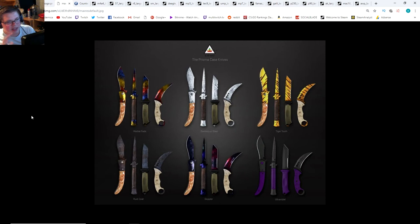And lastly, we have the exceedingly rare items — the knives of this case. This includes all of the new knife types like the Talon and the Stiletto, in patterns including Tiger Tooth, Damascus Steel, Marble Fade, Russo, Doppler, and Ultraviolet. Very cool. This is very logical — the new knives that came out, let's give them more skins. It makes sense.